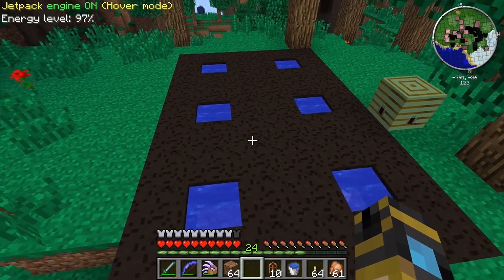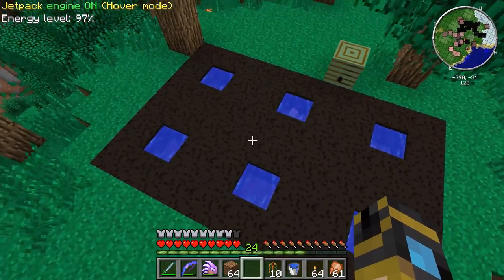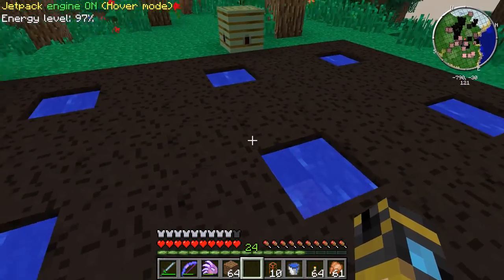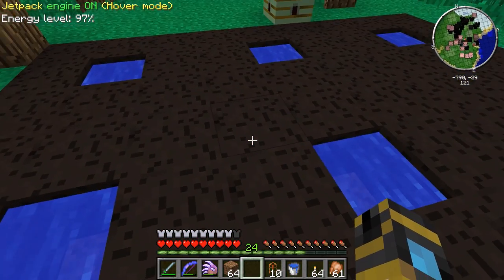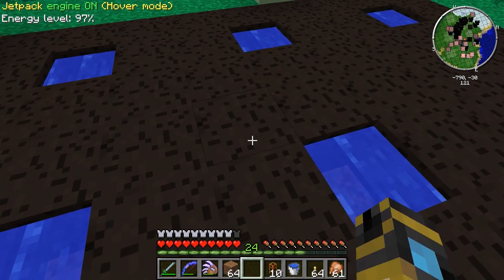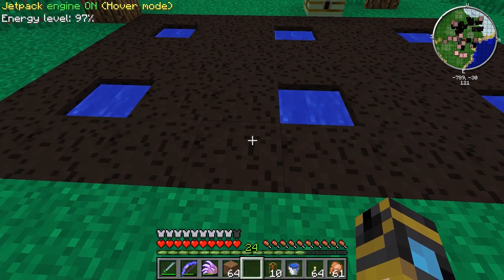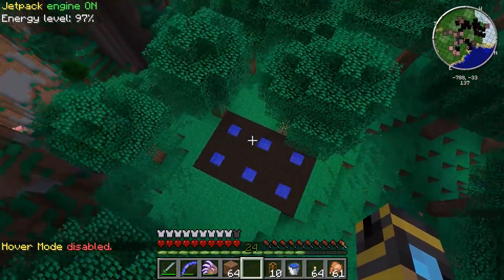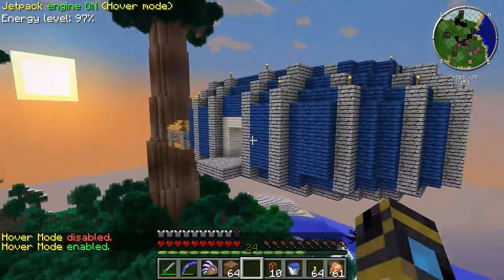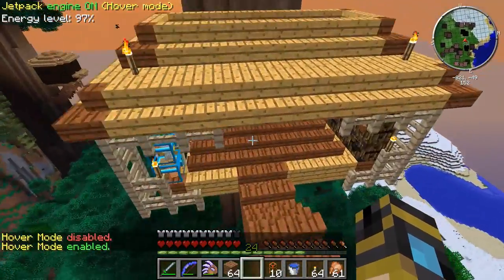I looked it up just to make sure I knew what I was doing. This is the basic setup — you just place down bog earth around a water source, and even diagonally will work. You just have a three by three area like this and you just have to wait for it to moisten. We'll let that sit while it's working.